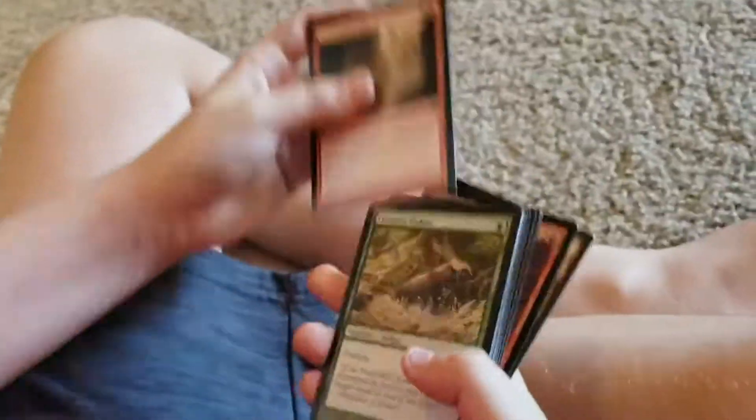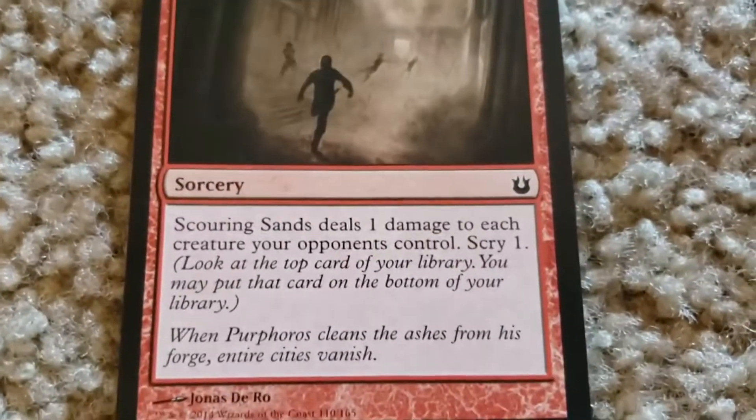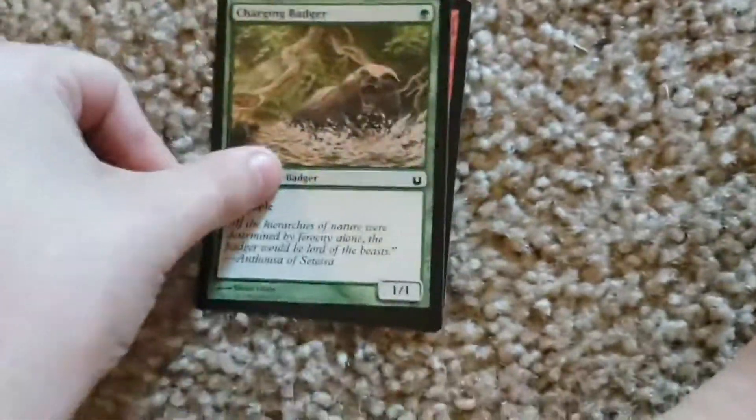So the first uncommon: Scouring Sands. One colorless, one fire. Does one damage to each creature your opponent controls. Scry one.